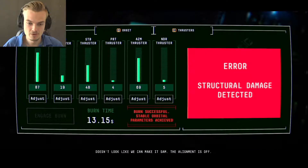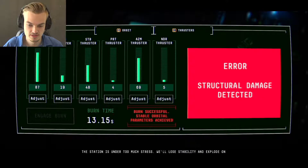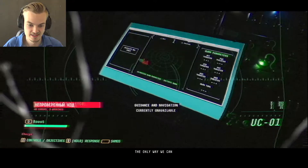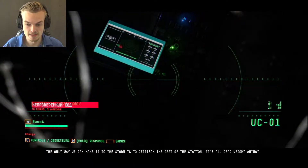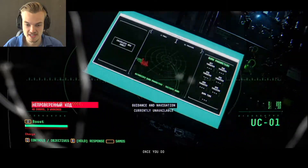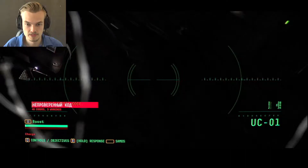The alignment is off. Structural damage detected — the station is under too much stress. Restability and explode on entry. The only way we can make it to the storm is to jettison the rest of the station. It's all dead weight anyway — who cares, everyone else is dead. There's no going back.